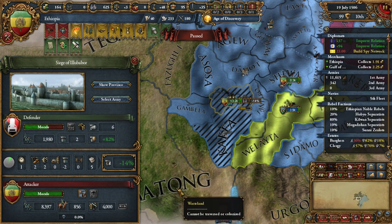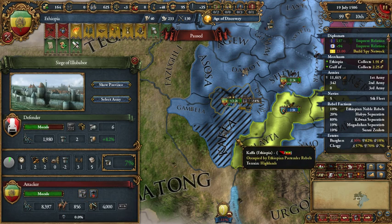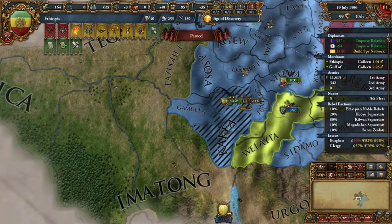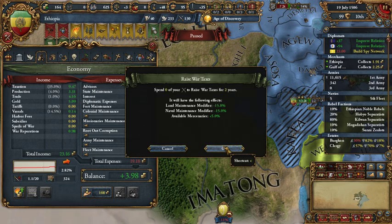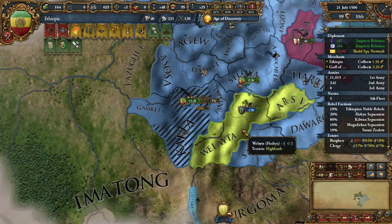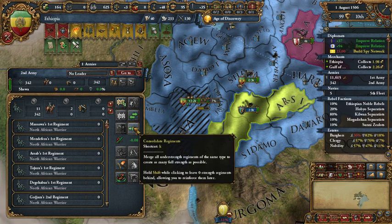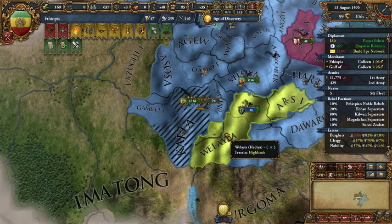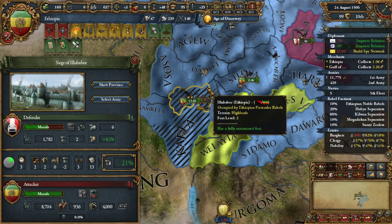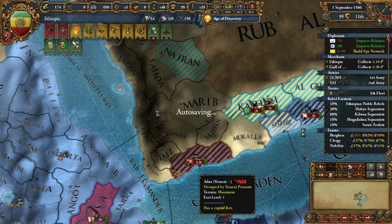Let's get this province back. We can take Vortexes for free because that's for free, and then we will make a profit. Oh my god, our army is so devastated.